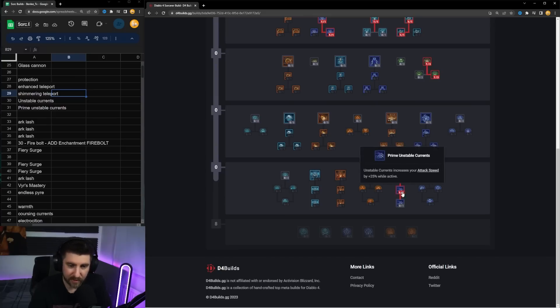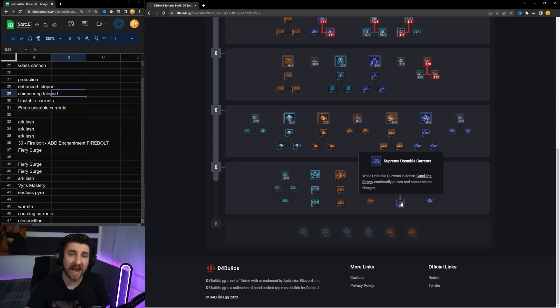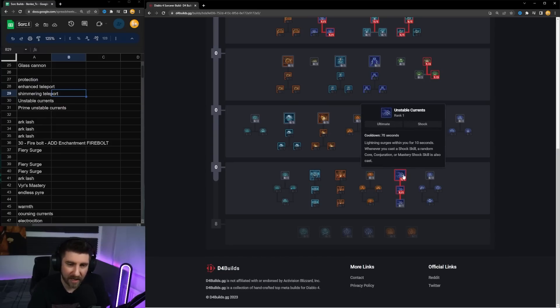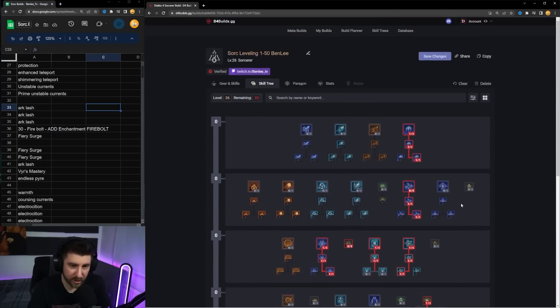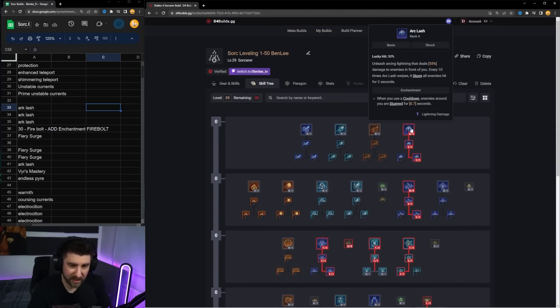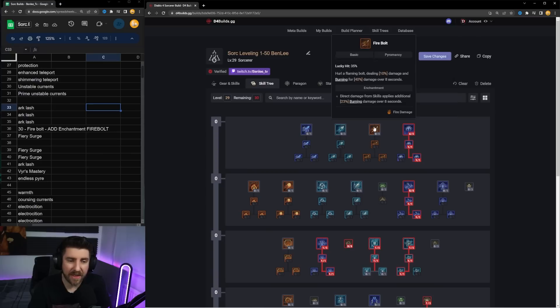We've now unlocked the ability to use our ultimate, so I'm going to take Unstable Currents and go into Prime Unstable Currents. There's no point taking Supreme because we're not using Crackling Energy — I don't feel Crackling Energy is very good for leveling; it's more of an end-game option. We're going to take Prime for the extra attack speed.